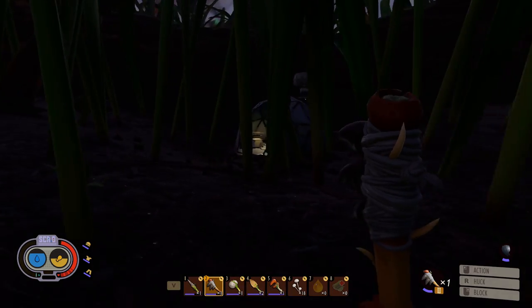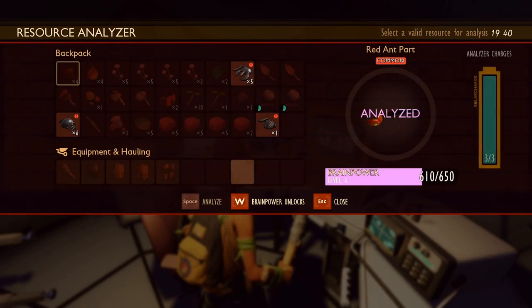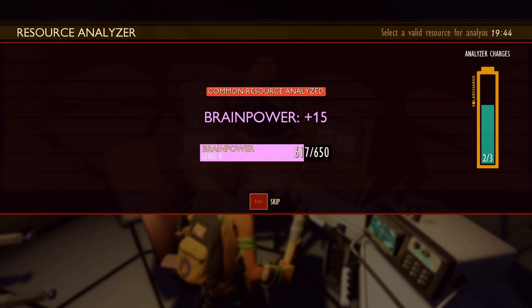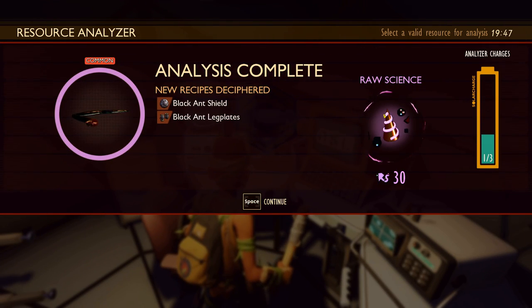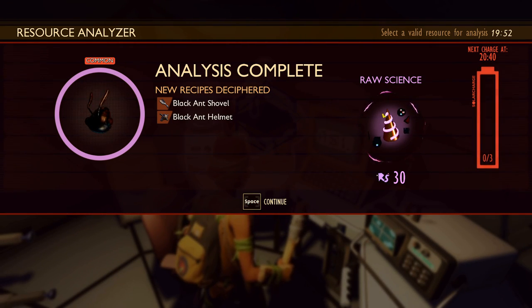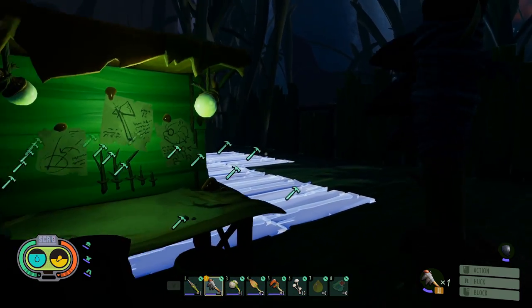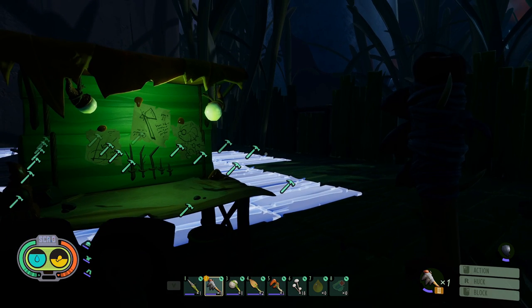I decided to leave the black ant cave and come over to this field station. We're going to research everything we just found. Black ant sword and a chest piece - that's really good! Black ant part: shield, leg plate. One more piece to analyze - the head. Shovel and helmet - oh my goodness, yes! It's late at night, we're back at the base. In the next video we're going to build the full black ant armor set and even the sword, then conquer the ant hill once and for all. Thank you guys so much for watching!